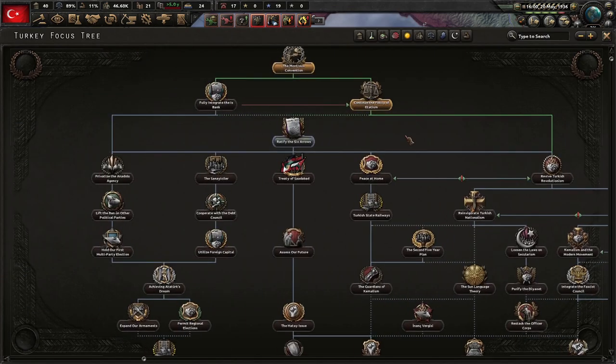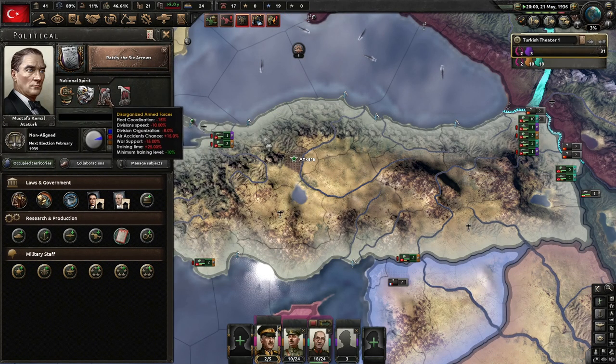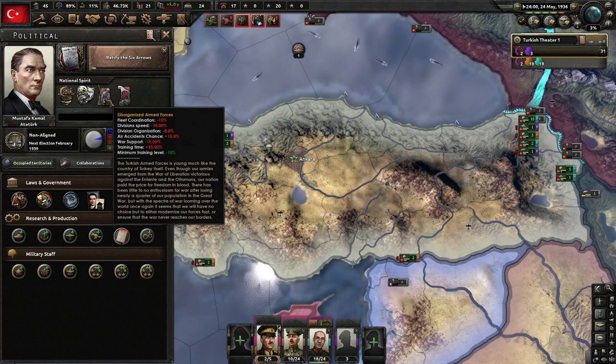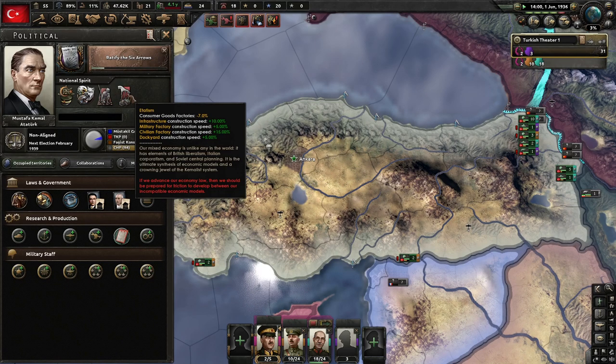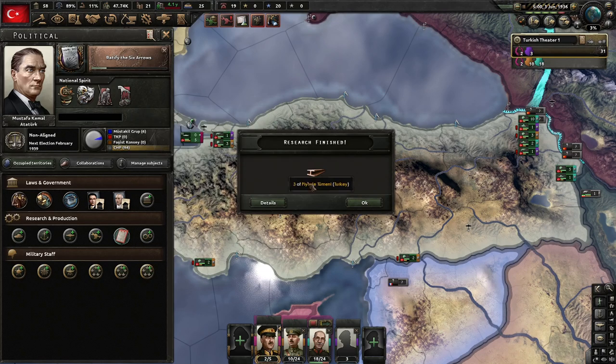Continue the policy of etatism. Now we shall ratify the Six Arrows — the six pillars of Kamalism — which locks Law 3-1-1-5 decisions. We also have to disorganize our forces, which hurts fleet coordination, division speed, organization, and raises air accident chance, while we lose world support and require more training time. But we just got etatism: less consumer goods factories, more infrastructure, military factories, civilian factories, and dockyard construction speed. Etatism has elements of British liberalism, Italian corporatism, and Soviet central planning — the ultimate synthesis and crowning jewel of the Kamalist system.